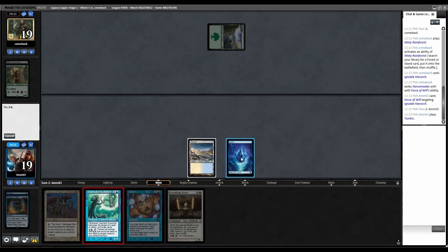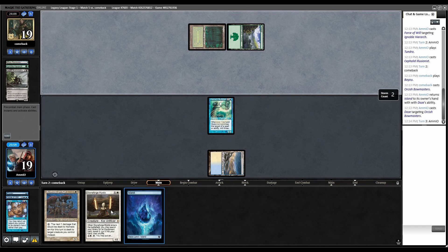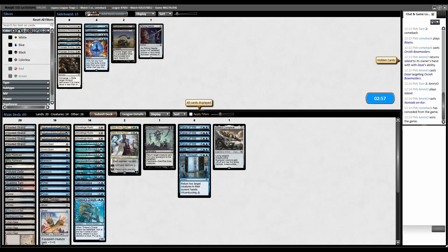Tundra, play Cephalid Illusionist. Bayou, Bowmasters — Daze that. We have the win if they don't have an interaction piece. Play Nomads — we won game one. I assume it's some kind of Nicks Fit midrange deck.